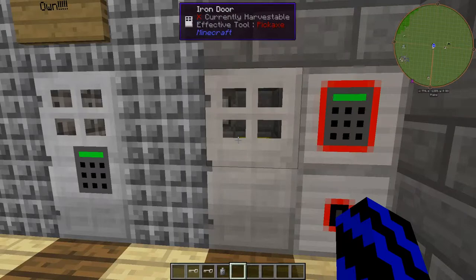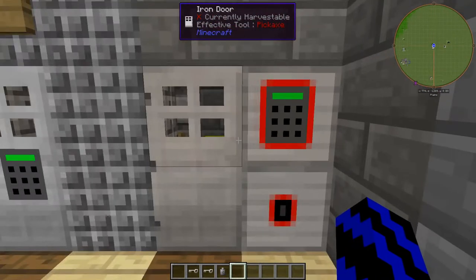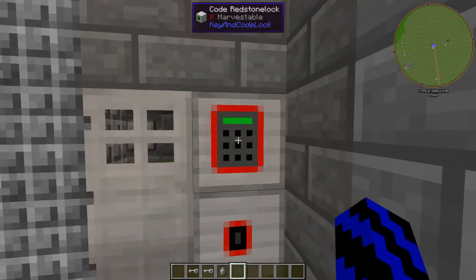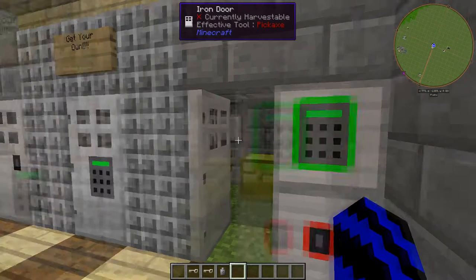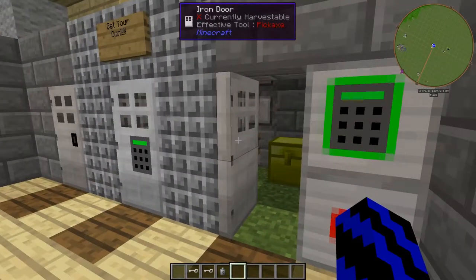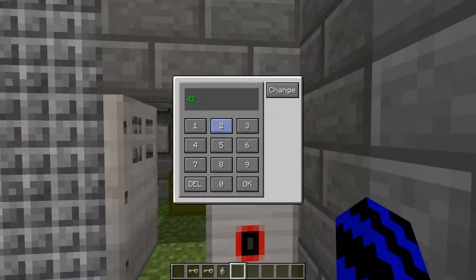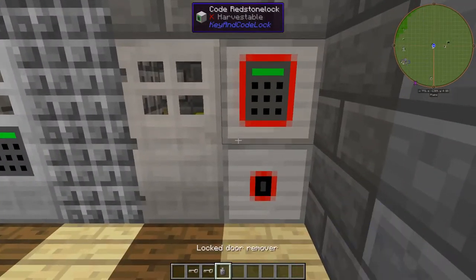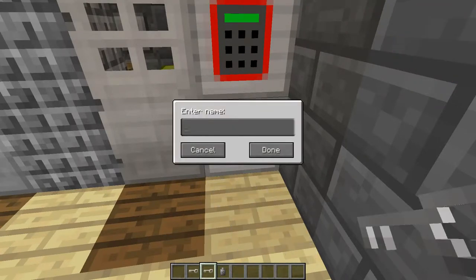Now we come to the final one. You have these two blocks here — basically you can use them on iron doors as well. If we type a password in, say, 'four two', bang it opens. But you can't right click this door, so you have to enter the code. It shuts again. If you want, you could just use a key — bang that in.